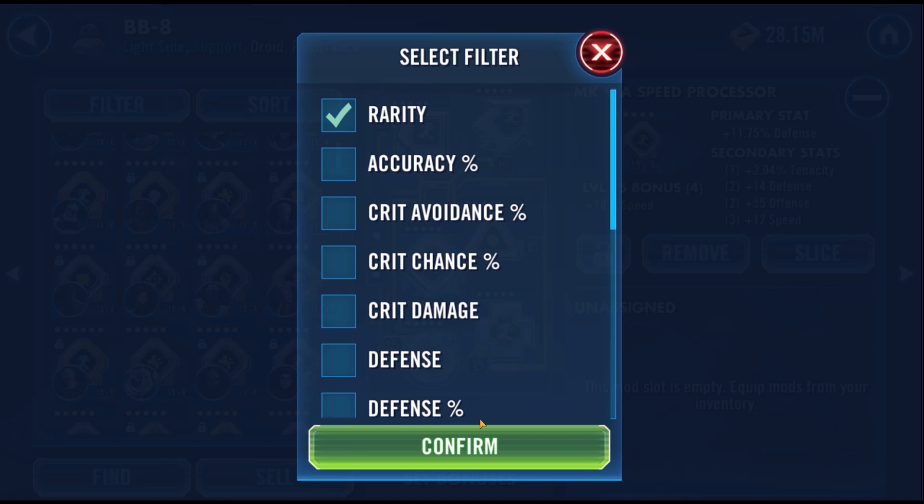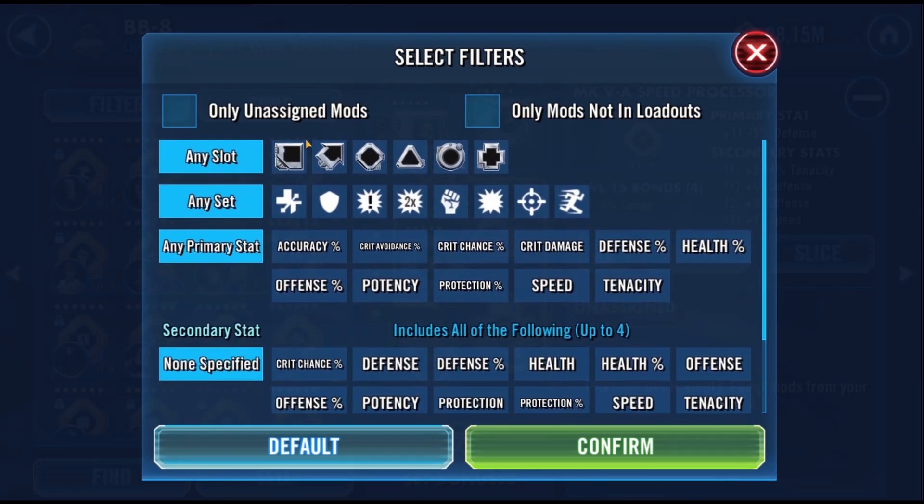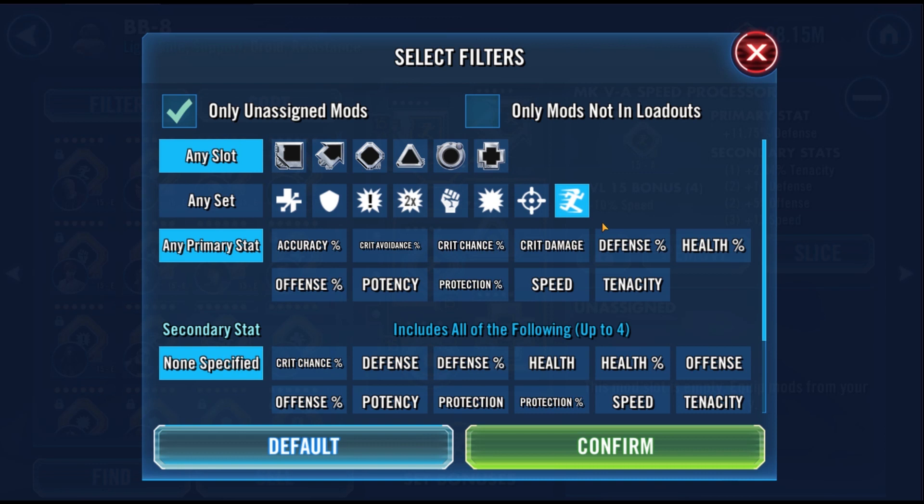While it does indeed sort your mods by rarity, what it also does is sort mods by level. If we pair this sorting technique with the filter by unequipped button and add in the set type that we just farmed, we can immediately cut through all the clutter and see the mods we just farmed.